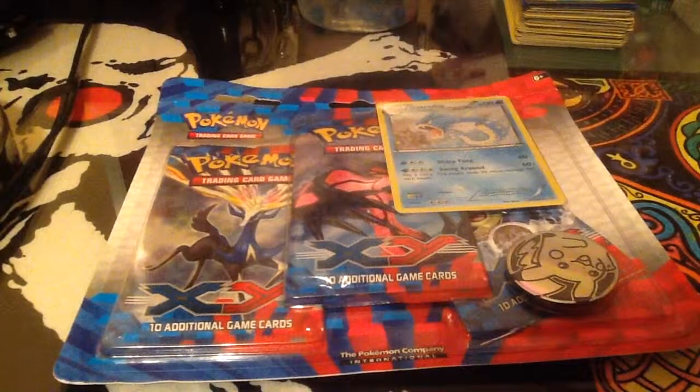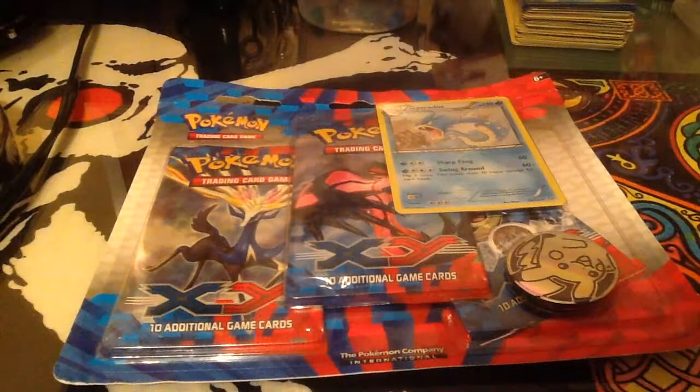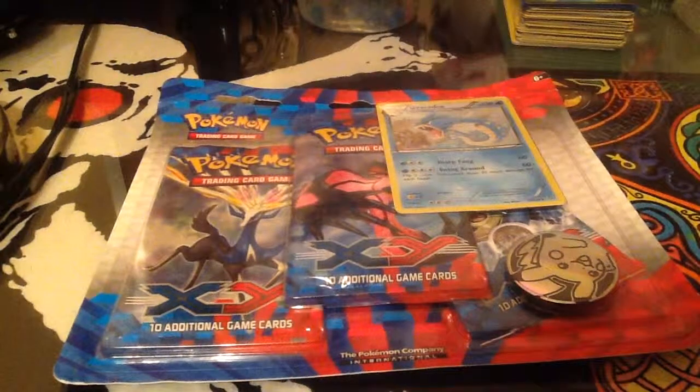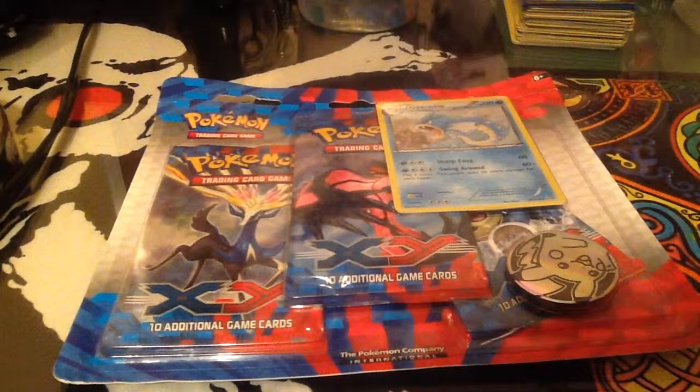Got a Gyarados, a Haxorus, a Darkrai, and a Shiftry. And I got Greninja, Kyram, and Chestnut EX tins. So I'll be opening these up today.